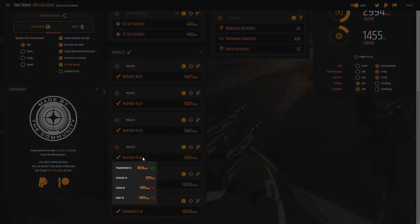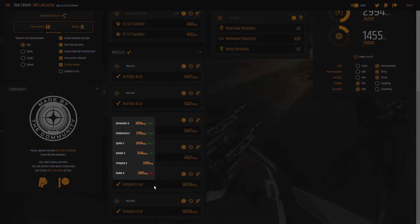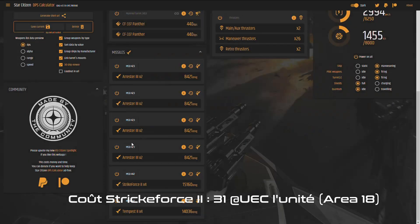The Arrester 3 are proximity missiles so there's no need to change them. For the Tempest 2, you can replace them with the Strike Force 2, which are slightly more powerful at the cost of a lower cruise speed.